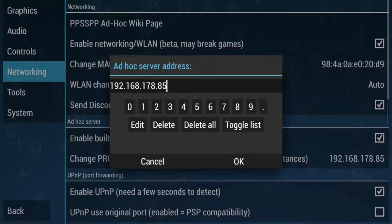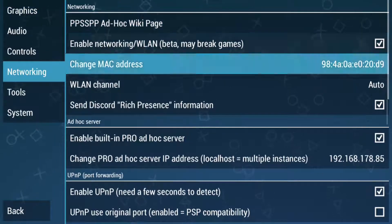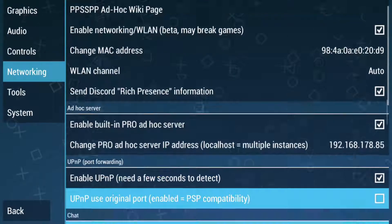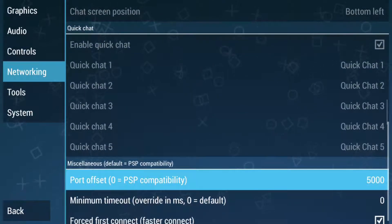Within the network settings, you can choose your handheld's IP as a server address. Aside from this device-specific number, which is unique to your handheld, you can then copy my settings and set the Port Offset option value to 5000.